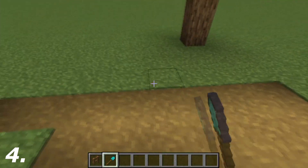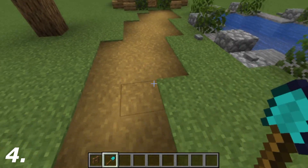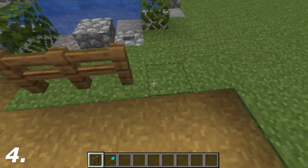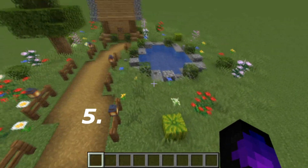For scenery, this could be adding a little pond, a little lake, some trees, some leaves, some fences — whatever it may be. Just go around and add a tiny bit of scenery because it makes it look that little bit better.